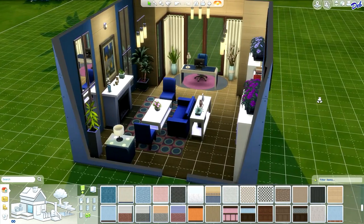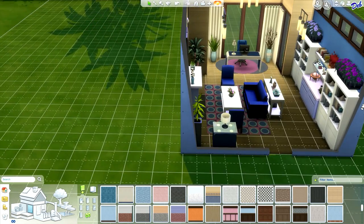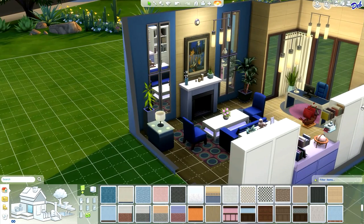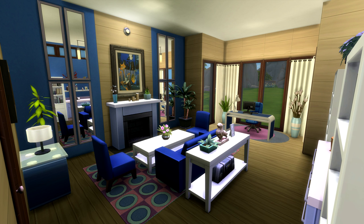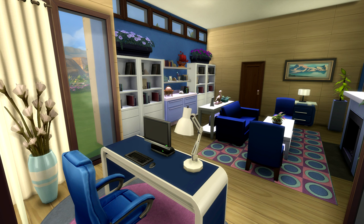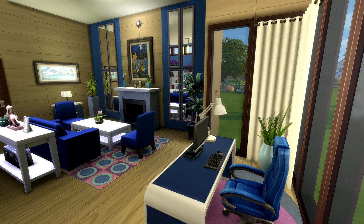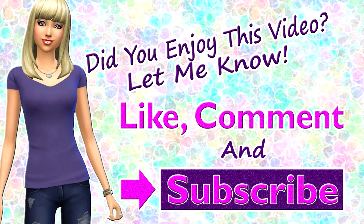And with that done, guys, I think we're finished. I think we have succeeded in building a very nice modern home office. I want to thank you all so very much for building this room with me. I'm really happy with the way this home office turned out and I hope you all like it as well. If you'd like to download this room, it is available on the Origin Gallery - just search for my Origin user ID, SimmerDeb. Thank you all so much for watching. If you enjoyed it, please let me know in the comments, leave me a like, and please subscribe. See you next time!